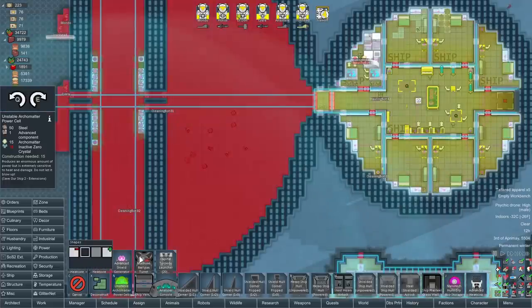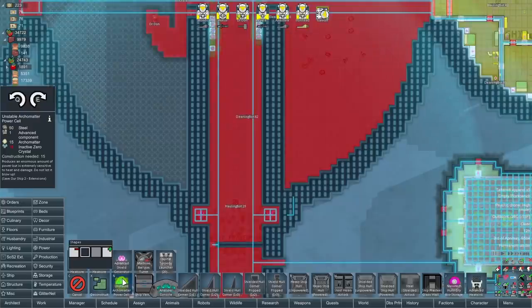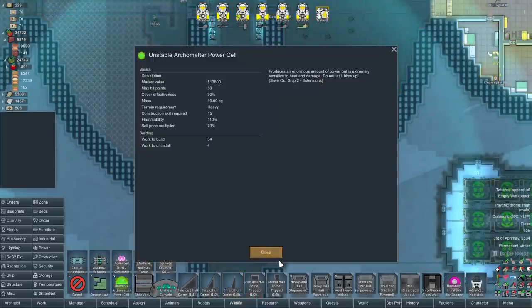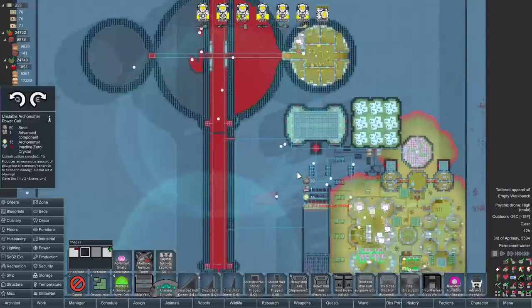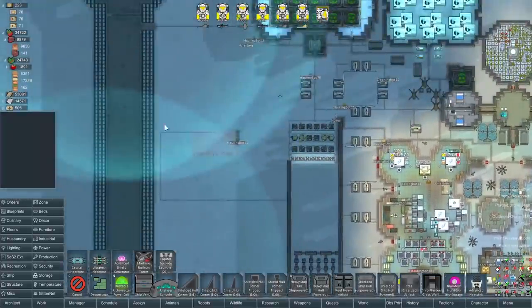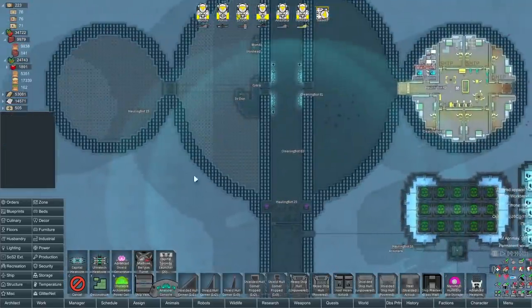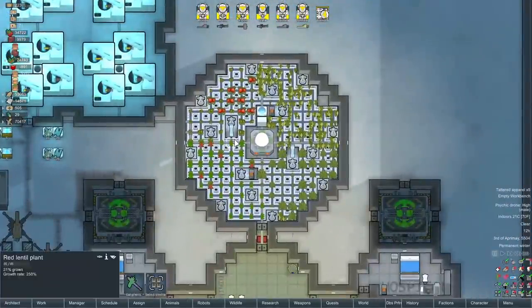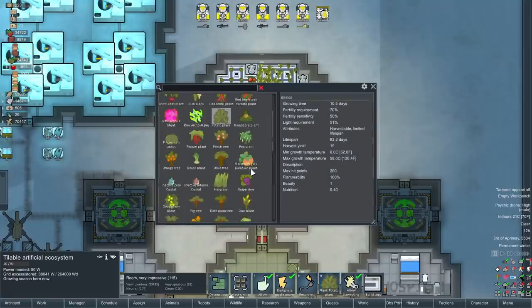What we could really do with is some better power. There's this Archotech power cell - needs steel, advanced components, Archo matter, and inactive zero crystal - and provides an enormous amount of power, but it's extremely sensitive to heat and damage. We've got a massive amount of Archo matter that we got from the blackout event. I don't really know how we get more, so we've got to be very careful. And active zero crystals - I'm pretty sure you just grow them. Let's check out our hydroponics - we could always swap some potatoes out for infinite power.